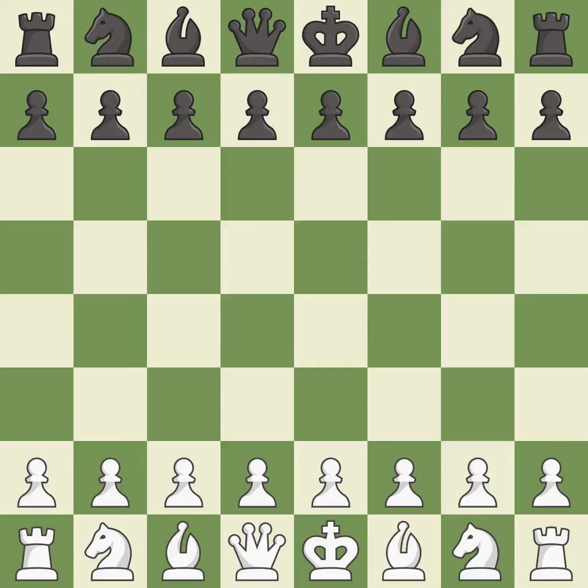Caro-Kann Defense, Classical Variation. 5.Ng3 Bg6 6.h4 h6 7.Nf3. Intense — that was a serious game. That game was pretty competitive. White played the opening well, but black was on another level. Both players navigated the middle game well. Both players had a nice endgame.